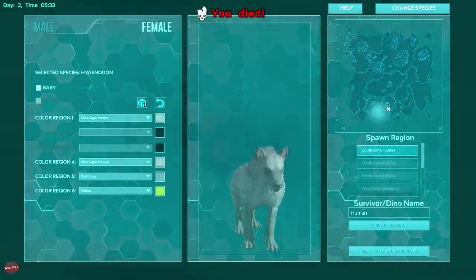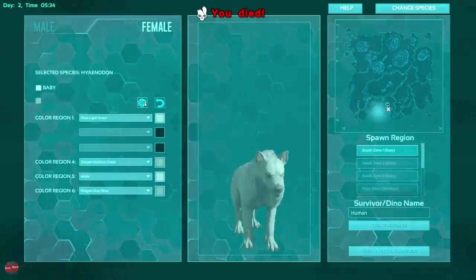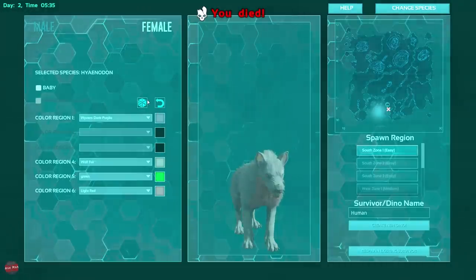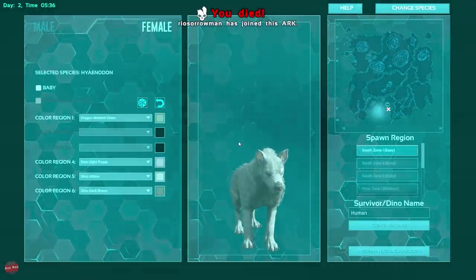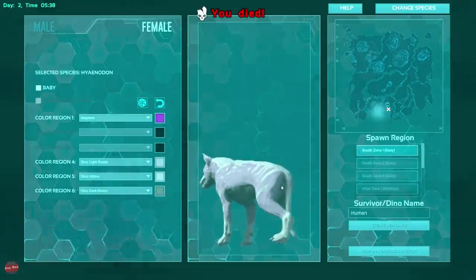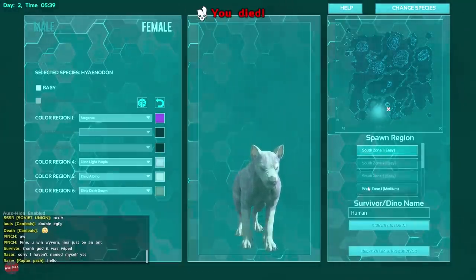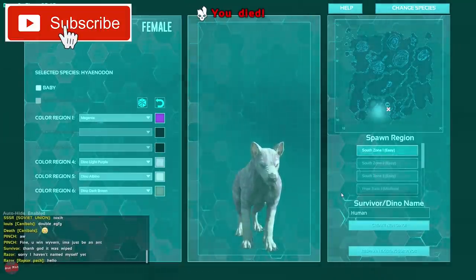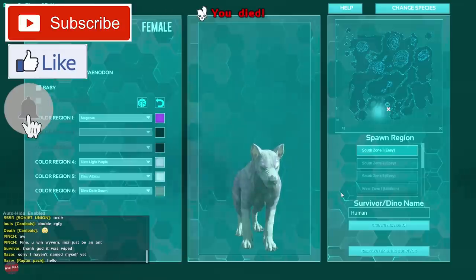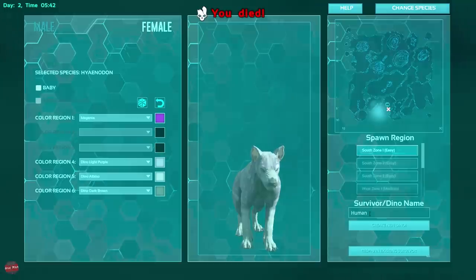How crazy of a colour do we want? We kind of want to blend in and hide — or should we just go straight up pink and white? That could be cool. Obviously we've got no hair, but I'm sure we will have hair when we spawn in. If you enjoy it, don't forget to smash the thumbs up, subscribe, ring the bell so you don't miss any other videos. If you want to play on the server, it's free to join on PC — info will be in the description.